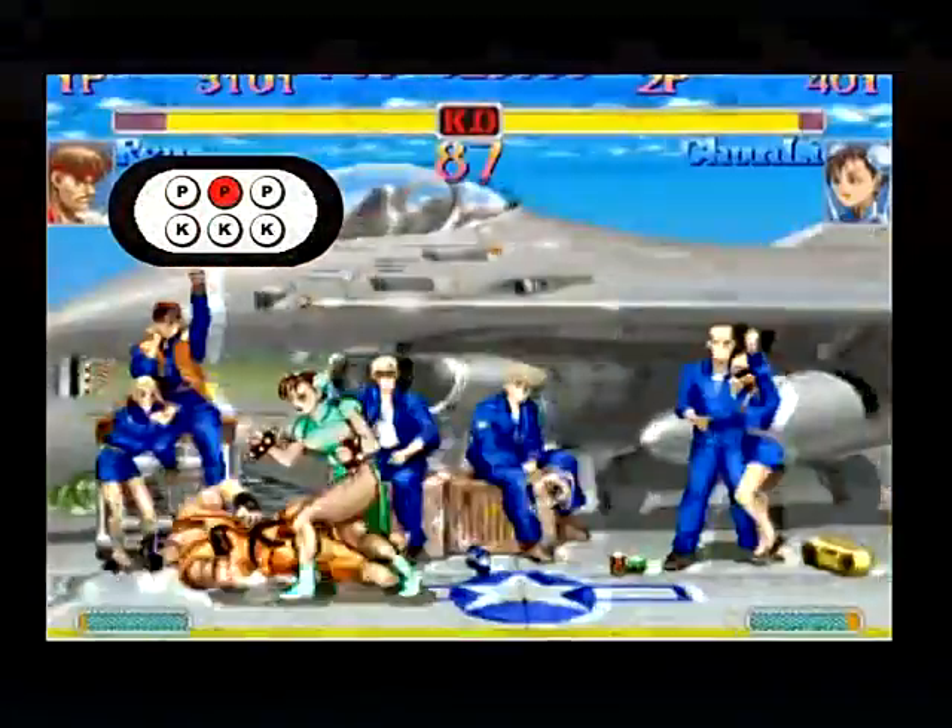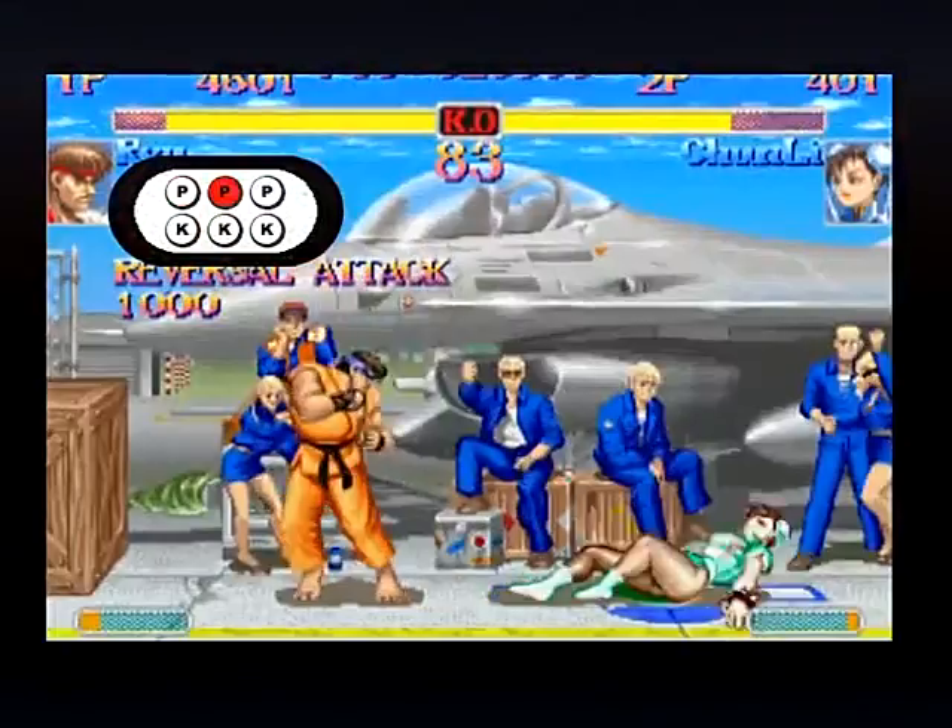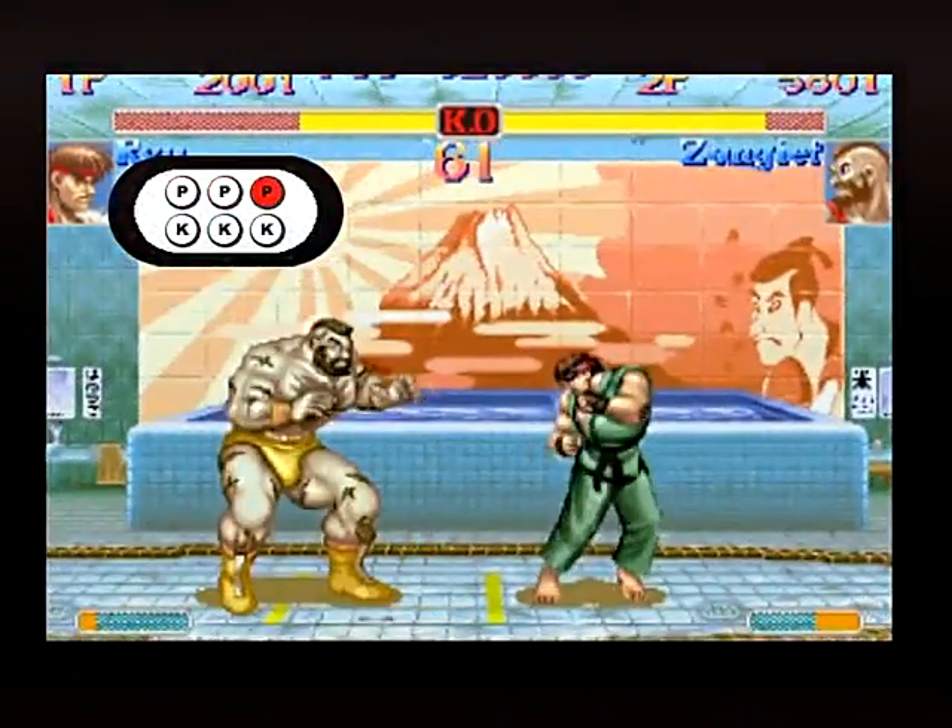What would be even better is if you end your dragon punch motion by pressing all three punch buttons in rapid succession and then releasing all three in rapid succession. That's three button-down inputs and three button-up inputs, for a total of six chances to get your dragon punch to come out. Because you have to roll your fingers across the buttons quickly to do that, some players refer to it as the piano method. Using this piano method, you won't be exactly sure which dragon punch will come out — jab, strong, or fierce — but chances are you don't really care. You just want some version to come out, and your chances go way, way up.